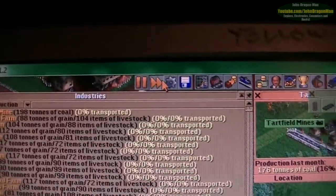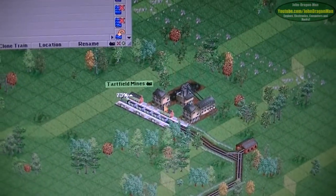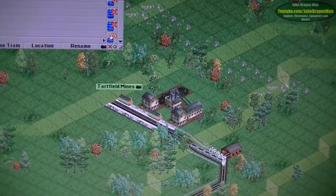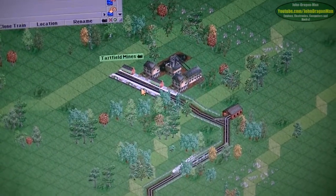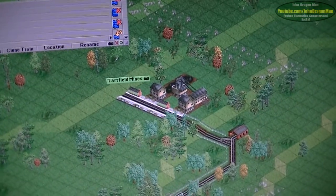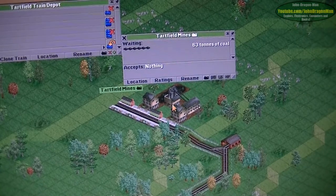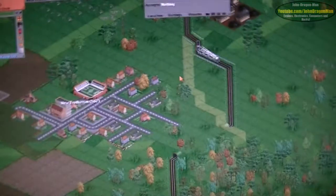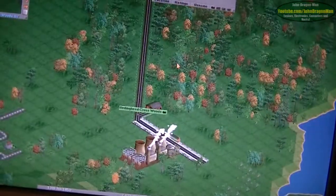You can speed the game up a bit — you do have a handy little speed-up option. What happens is, the station will only start collecting coal when the train enters the station. But as soon as the train has entered, the coal will start building up from the mine. So if nothing happens at first, don't worry about it. You can make a train, a van, a lorry, a boat, or an aeroplane.